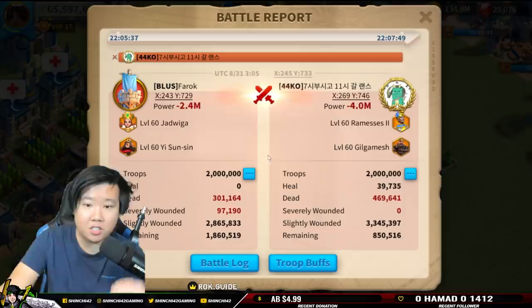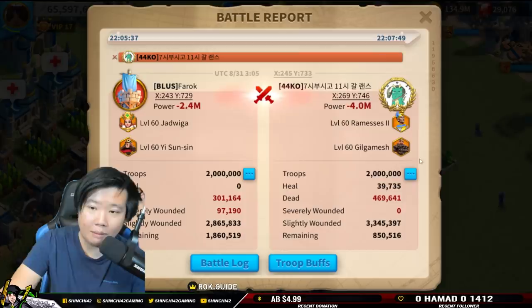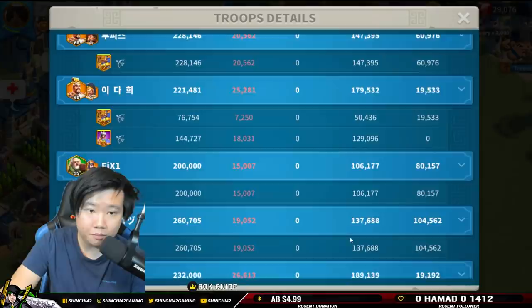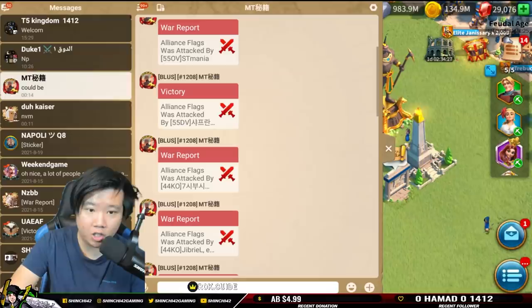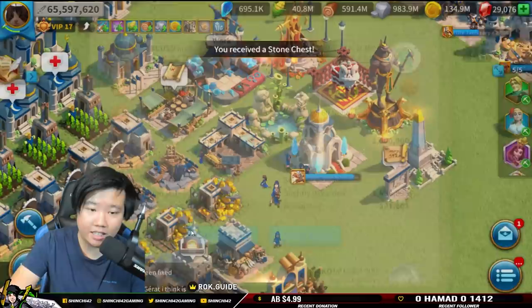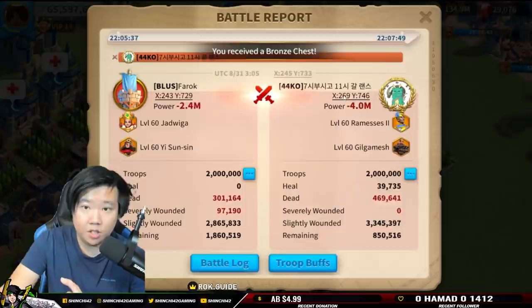Jadwiga is actually very good. As you can see, it was about 150k losses for Ramses and Gilgamesh. Can we determine that Ramses is not the ideal primary commander from here? Honestly, I don't know yet until we see the testings. They've used a lot of cavalry in here, some archers just to have that mixed troop setup. This is full archers, some T4, some T5 for both sides. The troop buff shows higher attack around 233. Let's calculate the differences in there.